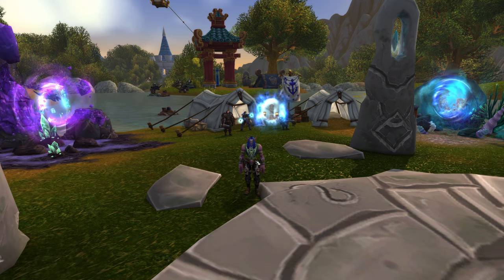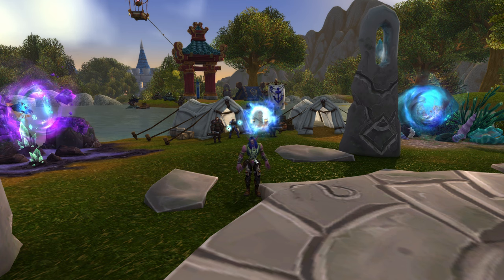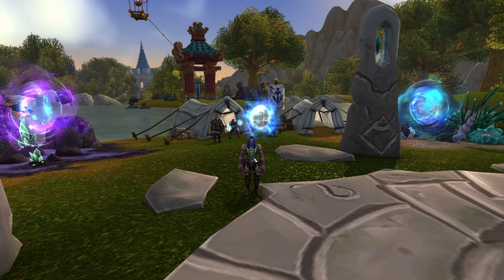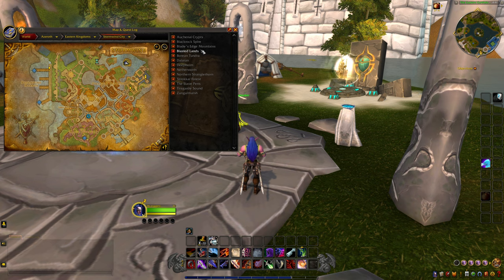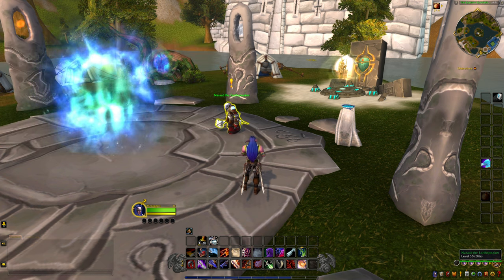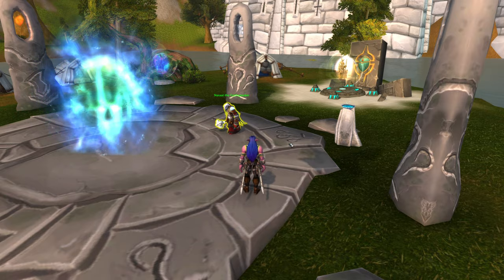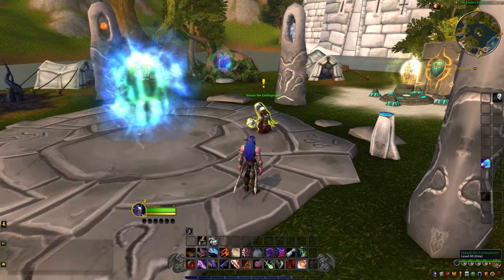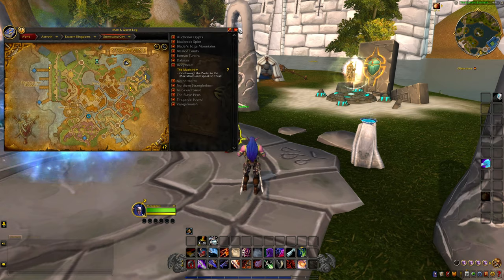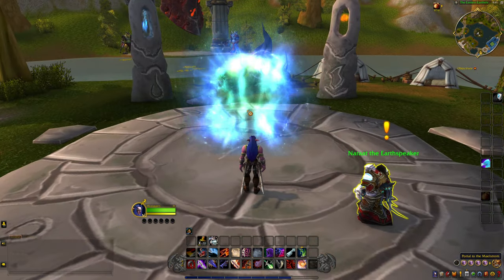I'm doing this on a rogue today because that was the character I had around level 30. In order to perform this, you need to accept a quest called The Maelstrom. You get it from Narat the Earth Speaker if you're on the Alliance — I don't remember the Horde shaman guy — but it's the same thing. You speak to him, you'll get a quest, and he'll have you go to the Maelstrom. You'll meet the Thrall, he'll pop a portal here, and this will be a portal to the Maelstrom. Let's accept it and go in.